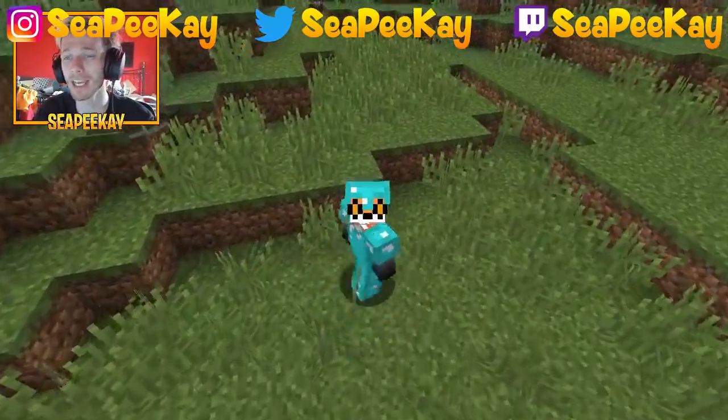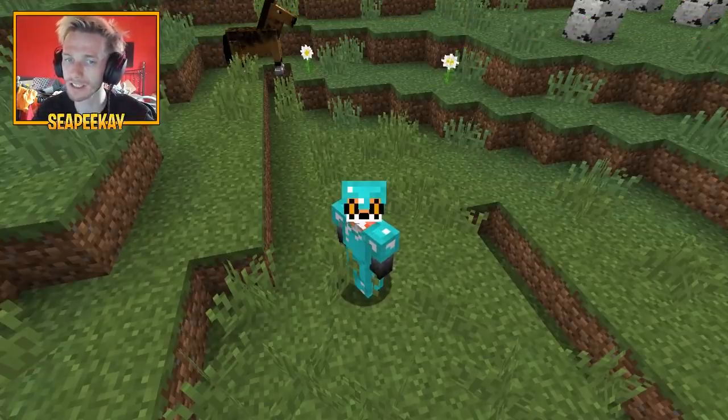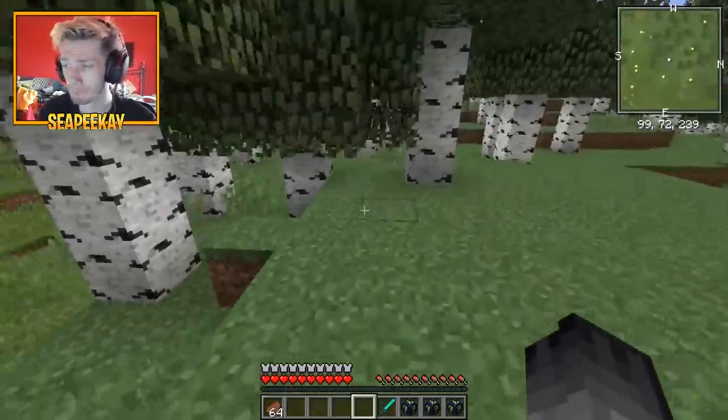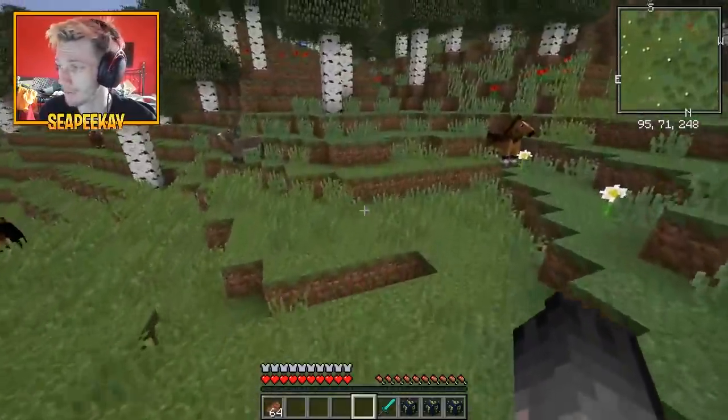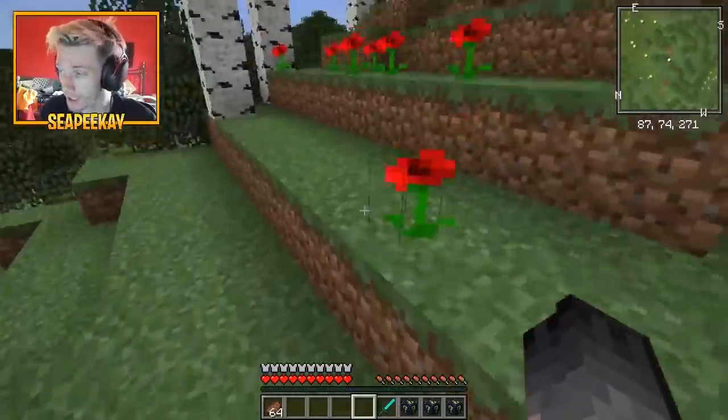What is going on guys, my name is CPK. Welcome back to another video on my channel. Today I'm back with another lucky block style video, but it's actually a little bit different. So I added recently this lucky block called the video game lucky block, but for some reason it just doesn't show up anywhere. I can't find it anywhere in any of my files or any of my configs.